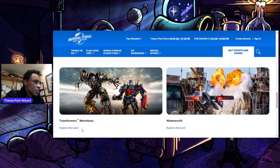Transformers Metro Base — this one's very interesting because it includes the Transformers ride, the meet and greet, and the gift shop. But it also includes Studio Cafe and Studio Scoops. However, it does not include Panda Express, and the Mummy is not its own Egypt land either — it's just nothing. Springfield, you'll see, is also not on here. We'll talk about those at the end.